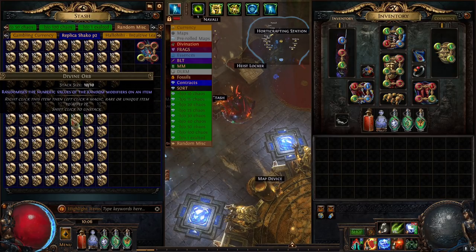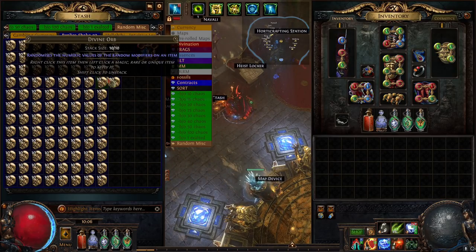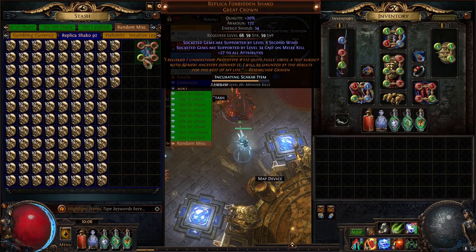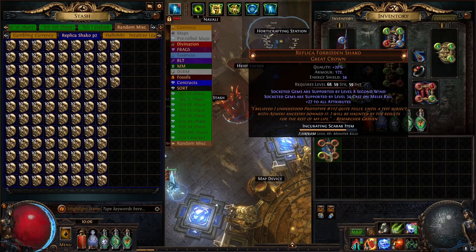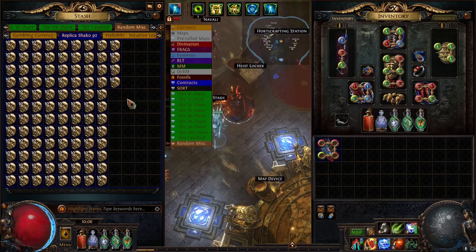This time we have 1,000 divines to mess with — I don't remember the exact amount we had before, but I believe this is more. We have a very strict goal in mind: we're going to see what cool things we can hit, but really we're just trying to hit Ice Bite and Spell Totem, because that's the most desirable combo for this helm. Anything cool we'll obviously stop and ponder for a moment, but that's the goal. So if I roll over a level 35 Decay again, you know why — please don't shame me.